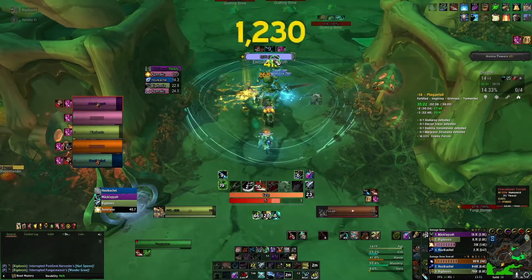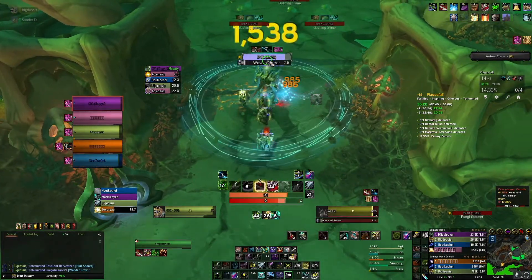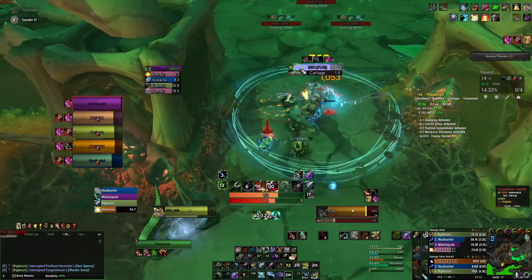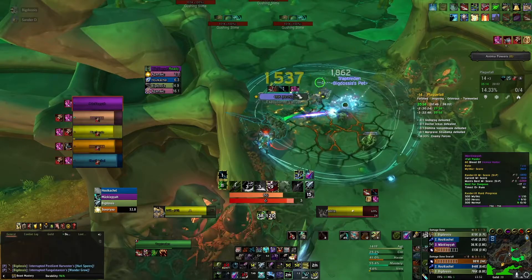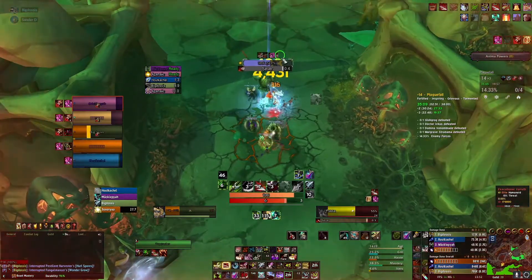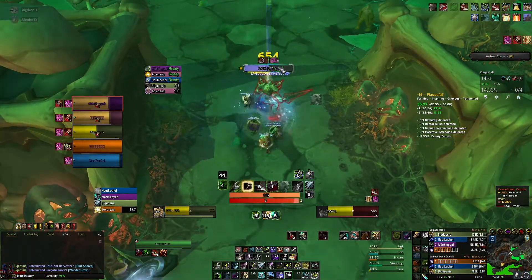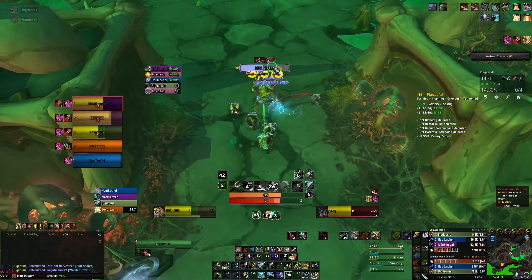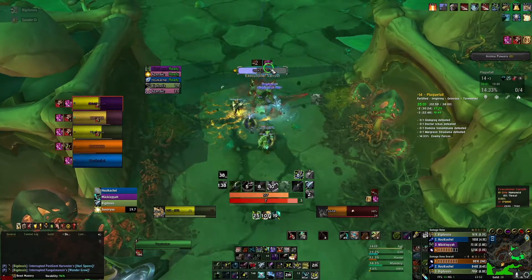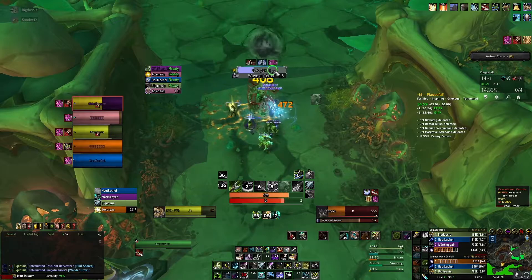If you have your cooldowns back up, just pop them. Stack on your teammate for the wave of terror and then spread out for the cleave. What I should have done here - because I have a bleed on me - I should have popped my Kyrian phial earlier, like I'm doing right now. I could have popped it a little earlier so I didn't take so much damage; it would be easier for the healer.